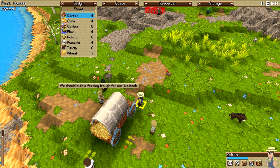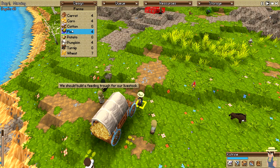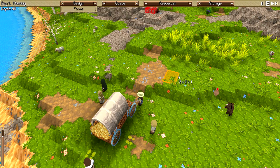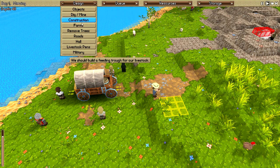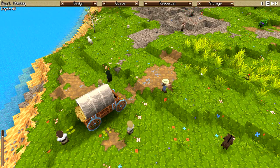The final thing is to design farms. Looking at what you've got for food: carrots, corn, potato, pumpkin, and turnip are food crops. Cotton is a material for crafting; flax makes rope and cloth; wheat is used for caring for livestock and making low-quality straw beds — so it's a material too. I'll go with carrots and corn since I have four seeds for each. You want to make farms slightly larger than the number of seeds you have, so you won't get a lot of food right away but it'll grow.